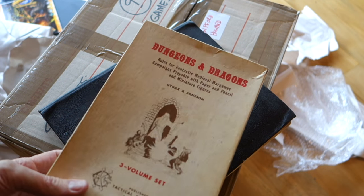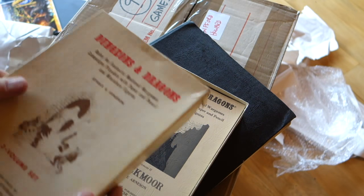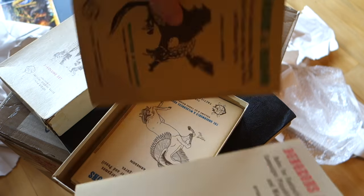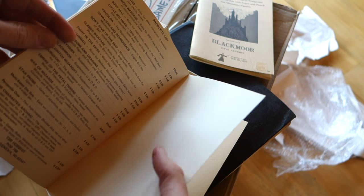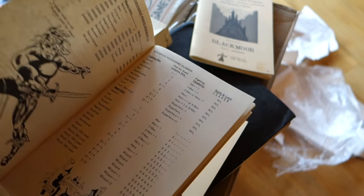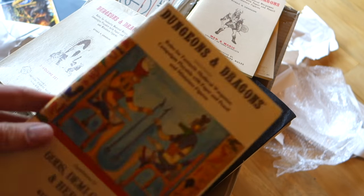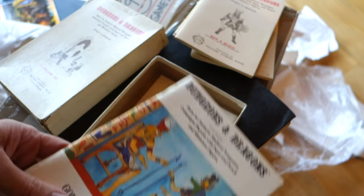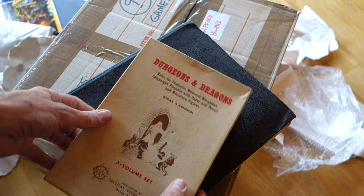This is really taking it back to the original — the original Dungeons and Dragons, not sure which print. I think it's around the fifth print — not the woodgrain box but the later white box. There's the Blackmoor Supplement and here are the original books: Men and Magic, Monsters and Treasure, and The Underworld and Wilderness Adventures. This was around 1975, a little before I started gaming in '78, so I didn't buy this at the time — the basic set was already out. But I did buy it later because I felt I really needed to have the original D&D. I did buy the original Gods, Demigods and Heroes Supplement at the time though.